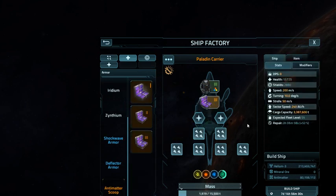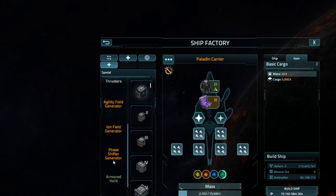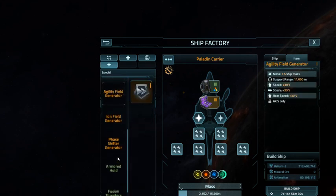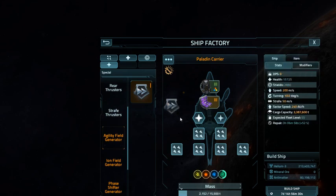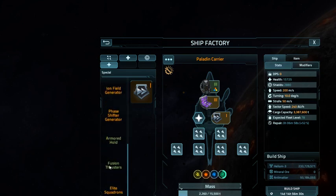Ancient Managed Scoop is not bad. Let's see if I got a Field Generator. Field Generator. And then we want Fusion Thrusters.